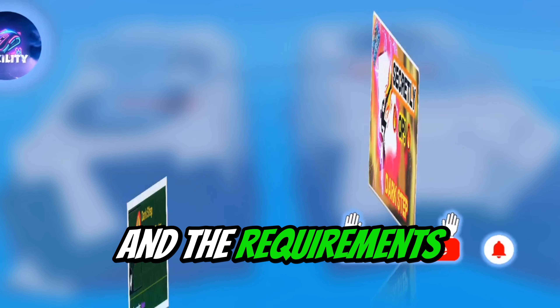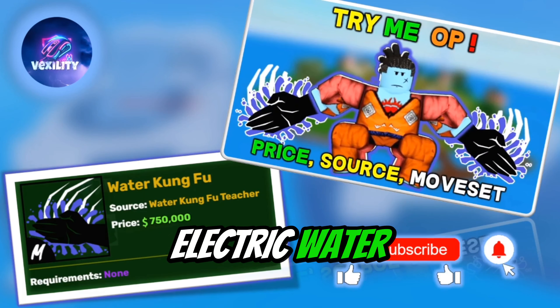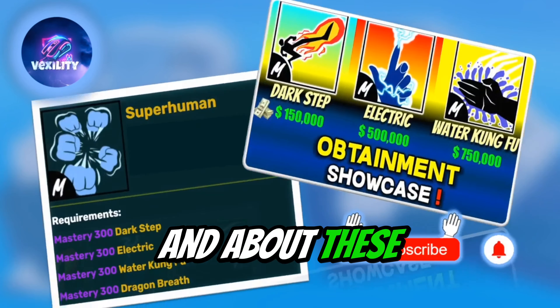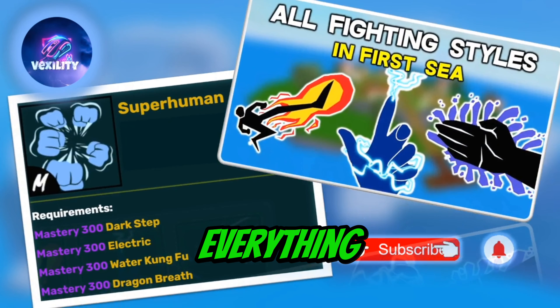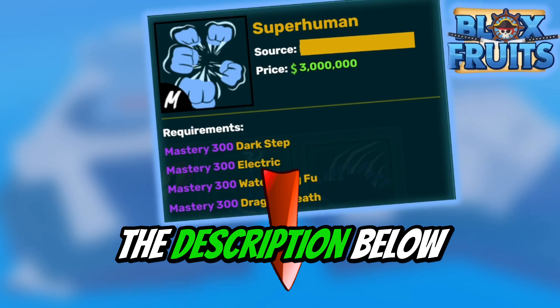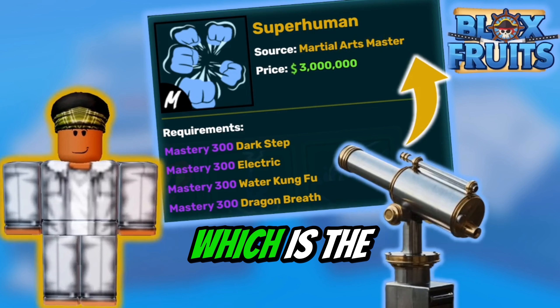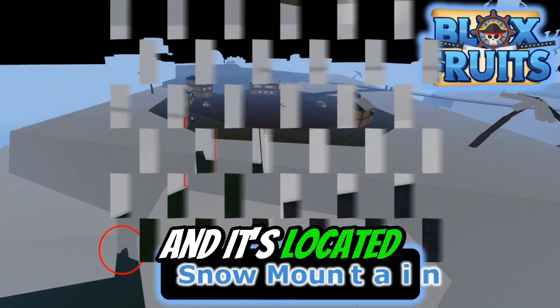Let's take a closer look at Superhuman and what it takes to unlock this fighting style. To unlock Superhuman, you'll need some money — it's a hefty price of 3 million. You'll also need to master Darkstep, Electric, Water Kung Fu, and Dragon Breath, all at 300 mastery.